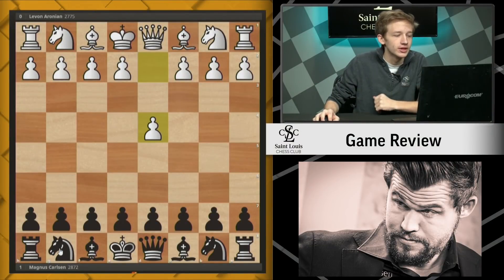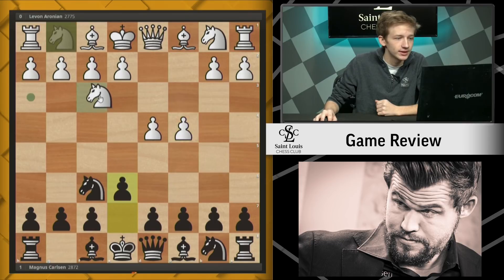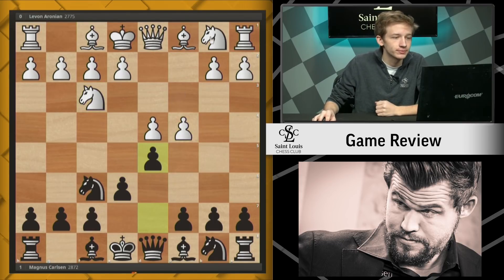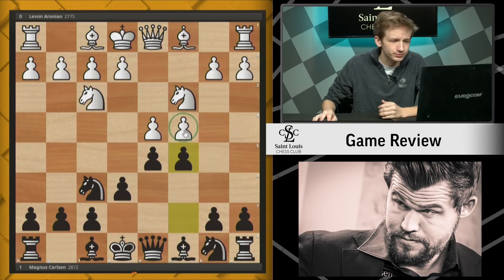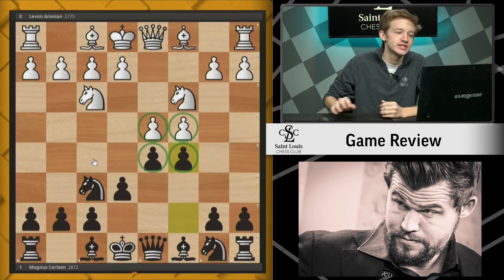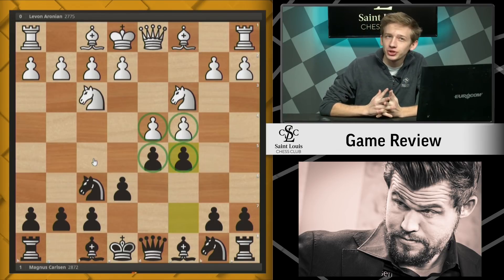Levon started with d4, we saw knight f6, c4, e6, knight f3, d5 — just a Queen's Gambit Declined structure — knight c3, and now c5. This is the Semi-Tarrasch, and this structure with c4, d4, c5, and d5 is one full of tension, and this tension actually shouldn't last too long in the opening.